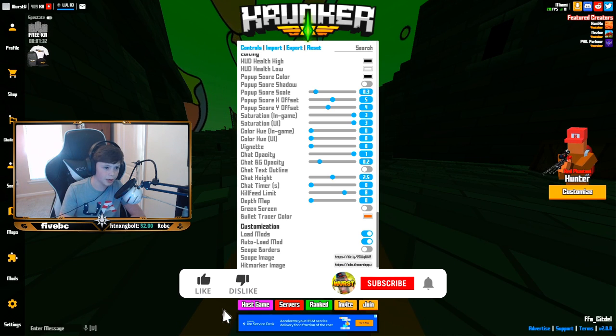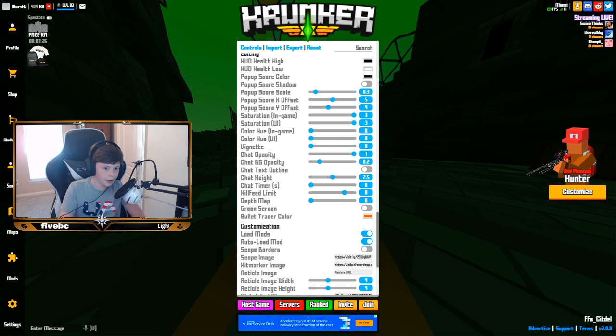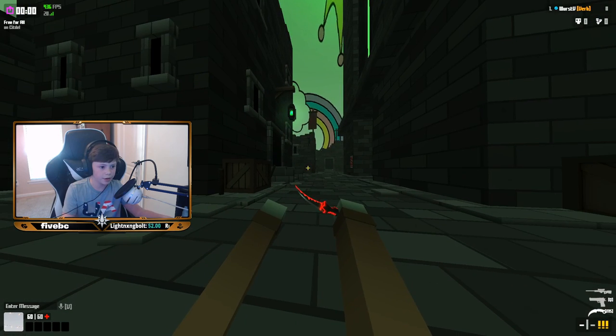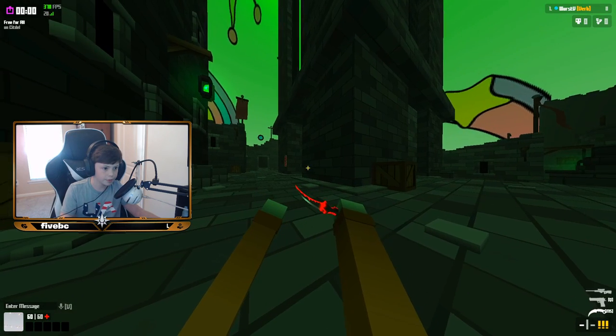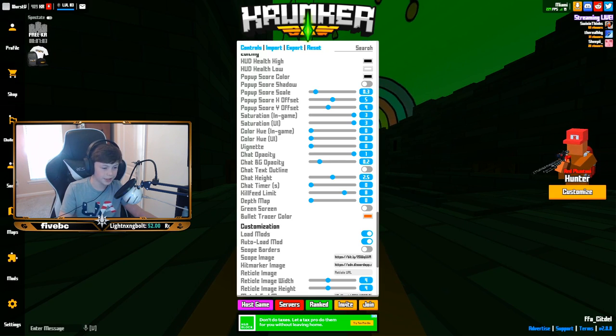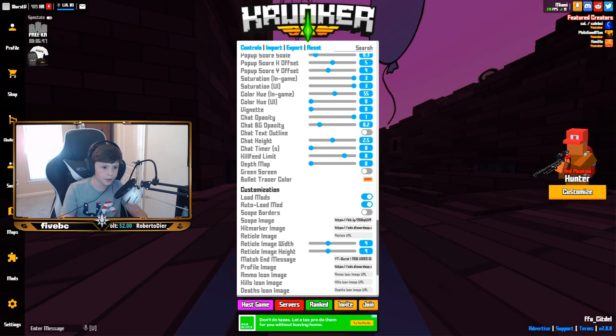Saturation in-game is 3, saturation in the UI is also 3. At 0 it's straight gray, at 1 it's the default which is kind of ugly, at 2 it looks pretty cool, and at 3 it makes the map really green but I kind of like it. Saturation for the UI affects your HUD — at 0 everything is black and white, and at 3 it's the brightest. I like 3 the most because I like things really bright and saturated. Color hue in-game is at 0, and color hue on the UI I don't change either.